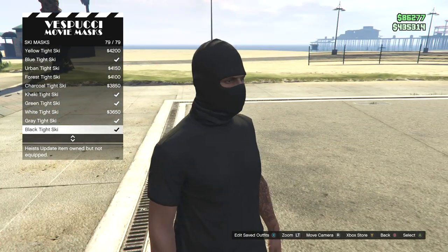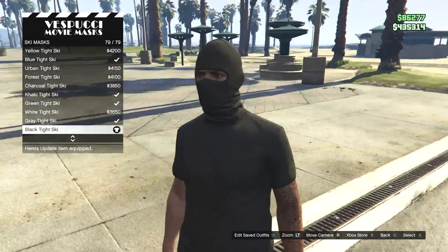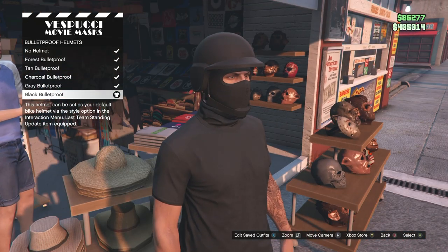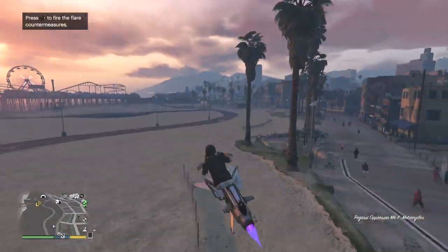Once the glasses are removed, save the outfit. Next, head over to the mask store and go into the ski mask section — equip the black tight ski mask. This will cause the outfit to disappear, but that's okay because we already saved it. Still at the mask store, go to the hat section and under bulletproof helmets, equip the black bulletproof.